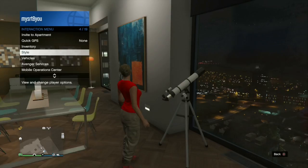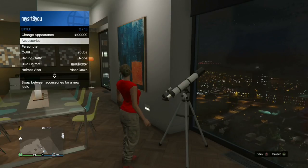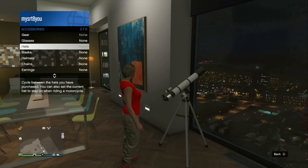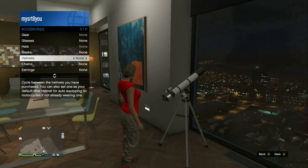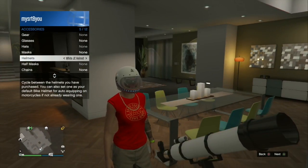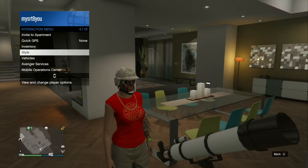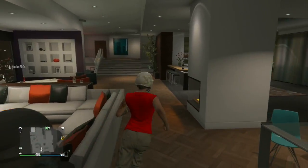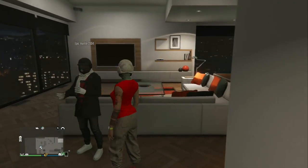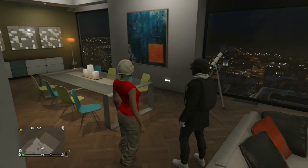Now I can pull up my interaction menu, go to Style, go to Accessories, and pick whatever hat or helmet I want. I'm going to do a bulletproof helmet — I select it, and boom, just like that I now have my night vision goggles and a bulletproof helmet.